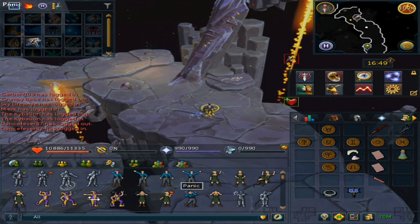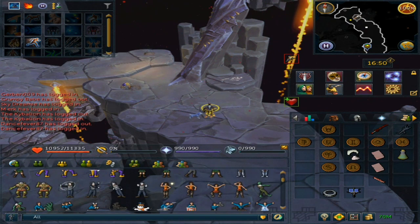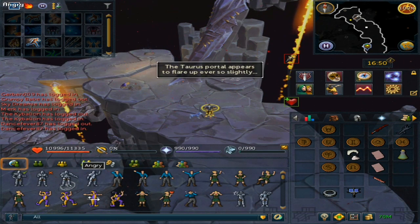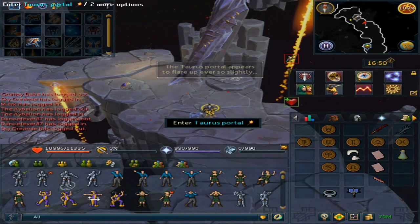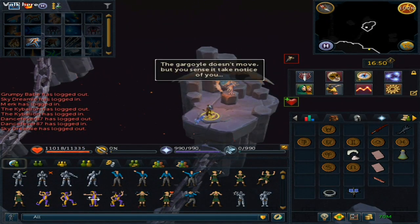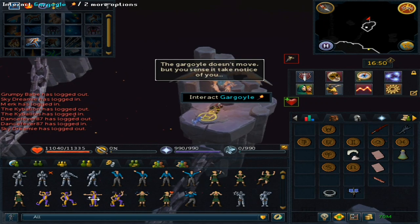Next up will be the Taurus one — just click on it once. For this one you want to use the Angry emote. It's the fourth one from the very top. Once you go through, use the emote again and then talk to him.